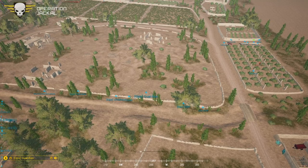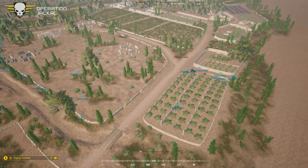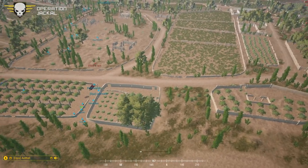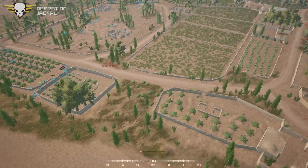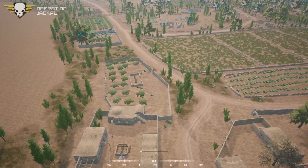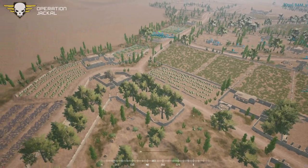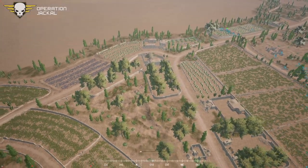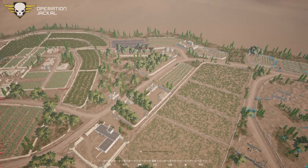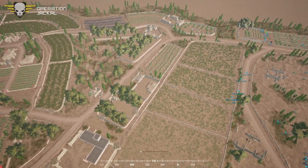I would be definitely spreading them in a more three-dimensional stagger instead of right there on the wall — having them spread out in that orchard, with one fire team forward and the other in reverse. If you guys like watching this, you'd definitely enjoy playing. Check out squadops.gg for more information about how to sign up for these one-life operations.